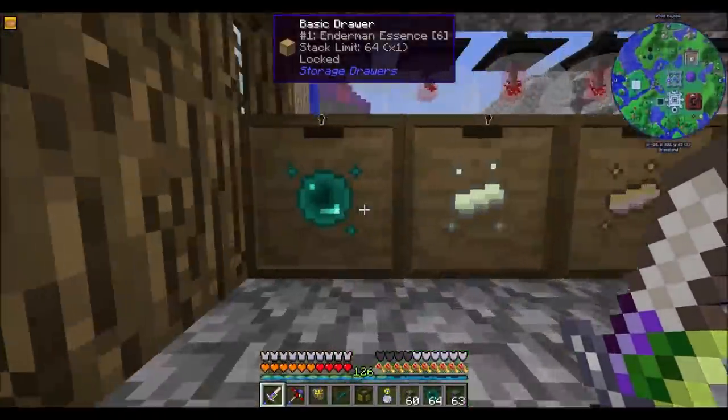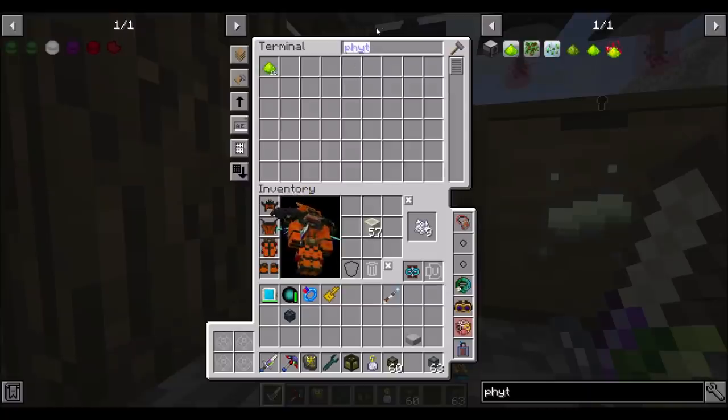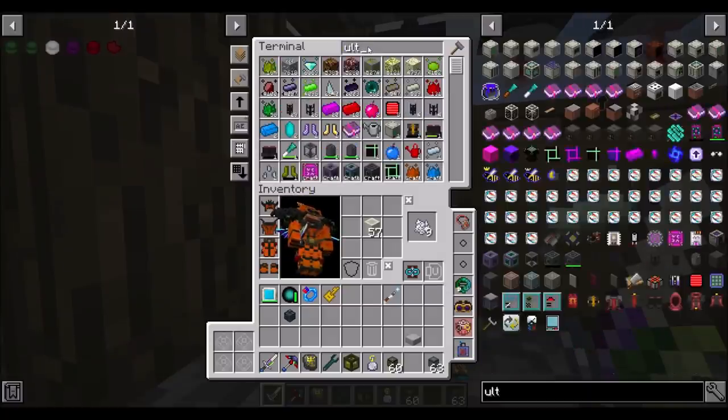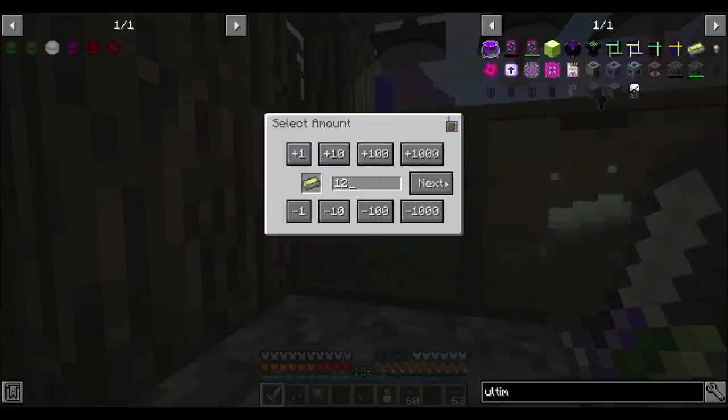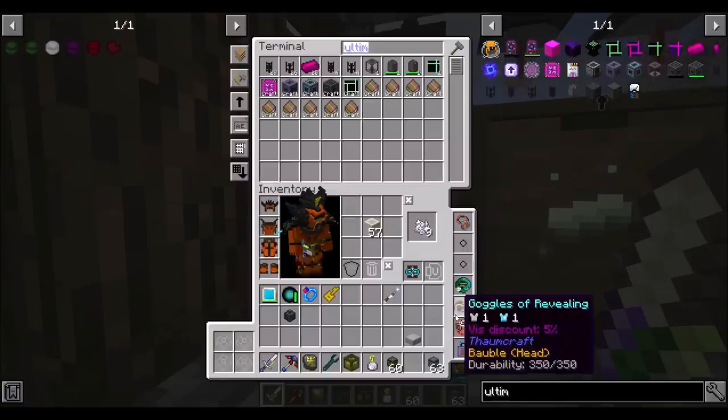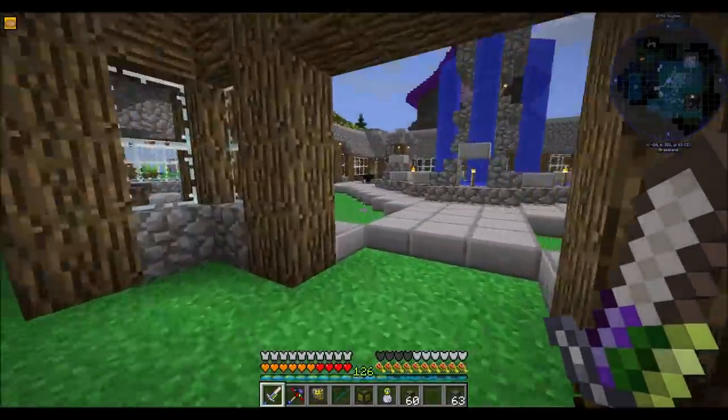We can pop right over here — boom, nine stacks, booyah! Ultimate ingot times 12 should be craftable. Nice. We are definitely making progress towards the amount of ultimate ingots that we need.